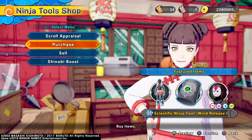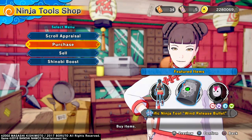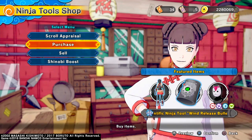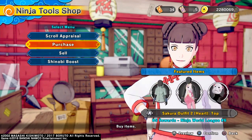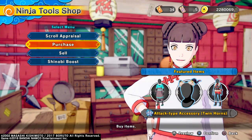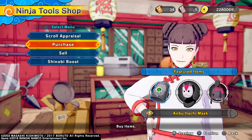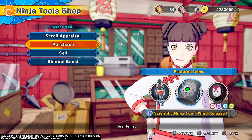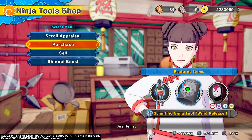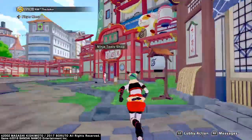They brought back the wind release tool. A lot of people don't like it, but you gotta learn the mechanics because the tracking on that is actually pretty crazy. There are a few other outfits in here — they don't have any special effects except for the attack type I'm wearing, the most broken one. I was really hoping they'd give us a new weapon, a new ninja tool, instead of giving us the old ones.